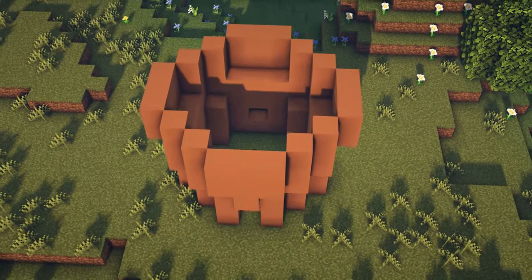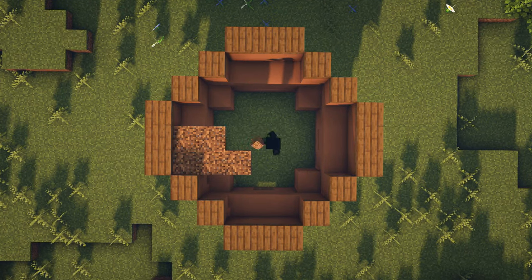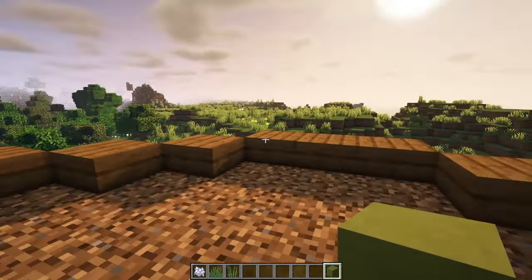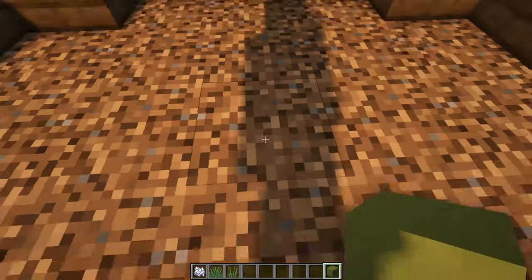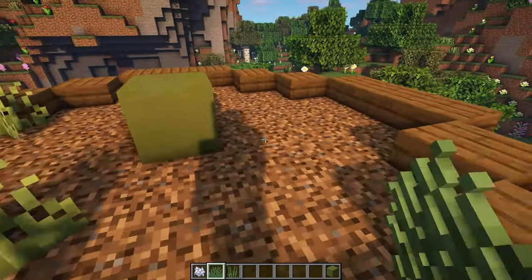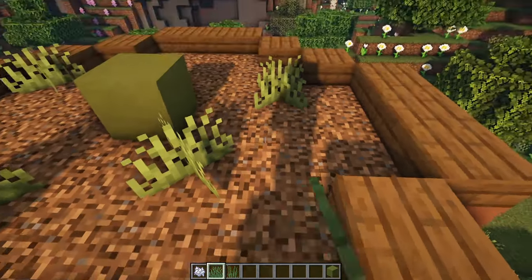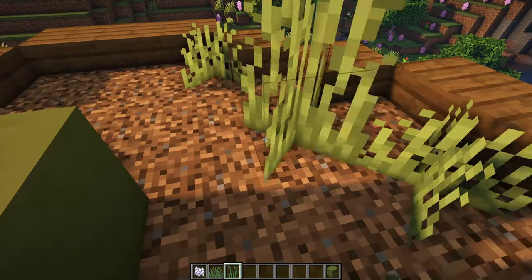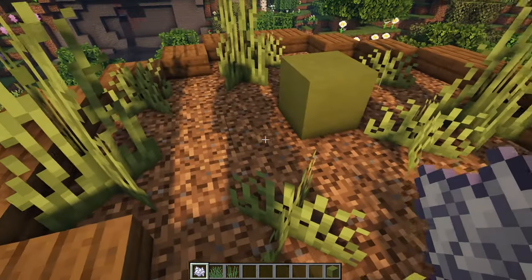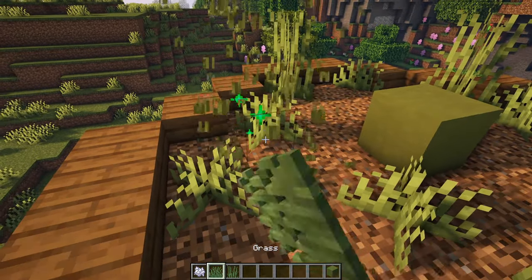That's the general shape of the flower pot. Now line the outside with some spruce slabs to get a nice little rim, then fill everything else in with coarse dirt — or regular dirt if you don't have it. Come to the center of your flower pot, line yourself up with all four sides, and place a single lime terracotta in. Then place a little bit of grass. You wouldn't really have grass in a flower pot, but it looks a bit better in Minecraft. Note that bone meal unfortunately doesn't work on coarse dirt, so you'll need shears to collect the grass yourself.